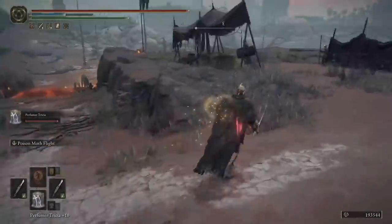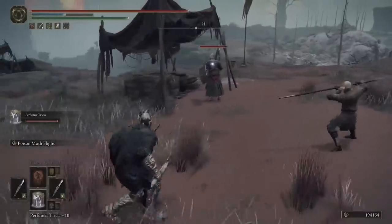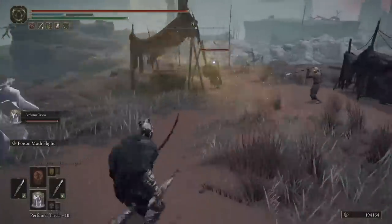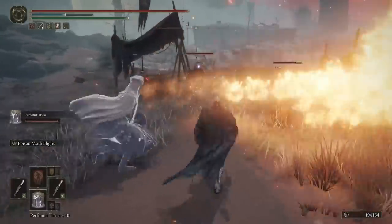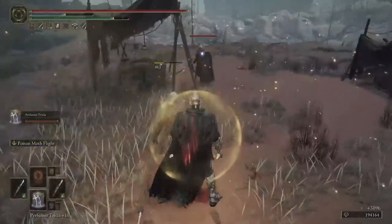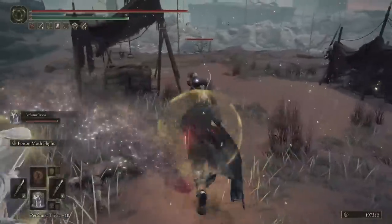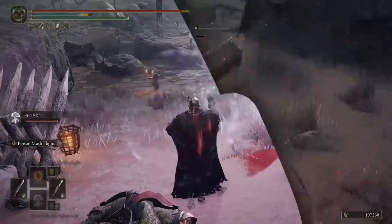On New Game Plus 5, enemies are starting to hit quite a bit harder, so Perfumer Trisha giving you that one extra hit of damage absorption is really valuable. She is a support Ashes — you're going to want to tank the incoming damage and let her play in the background casting her spells. She's really good if she plays in the background rather than being used as a tank summon.